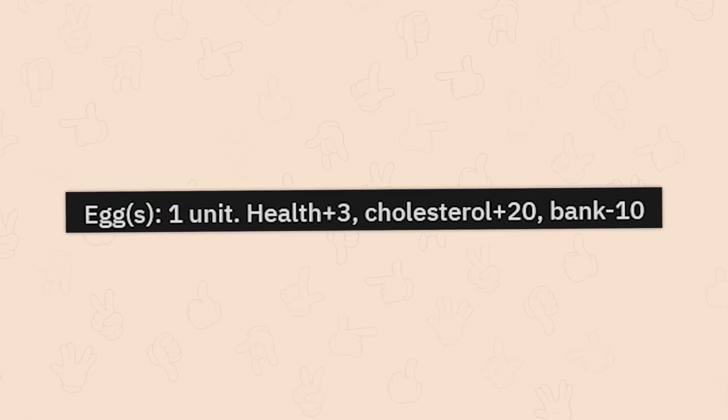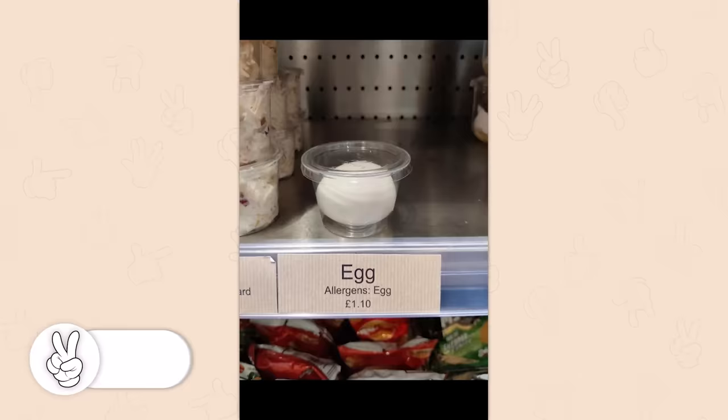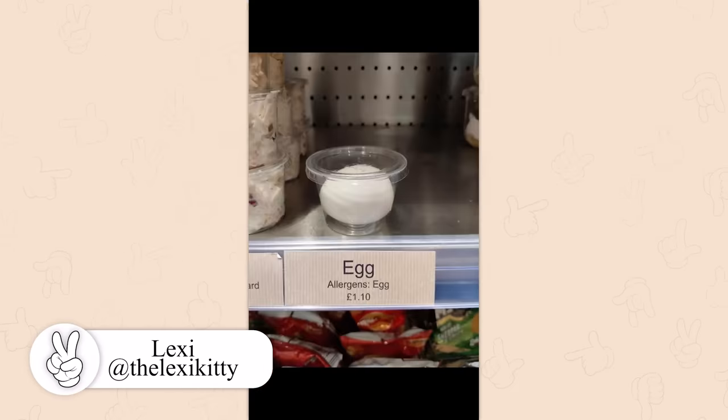Eggza. One unit. Health plus 3. Cholesterol plus 20. Bank minus 10. It's egg! Allergen egg! Why is bank minus 10 when it's a buck or a pound? I don't understand.